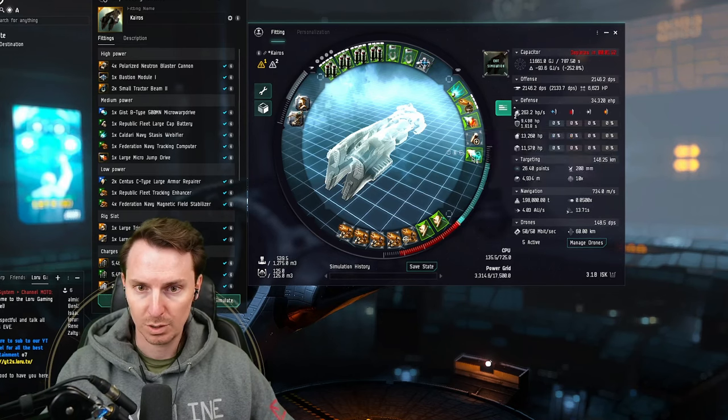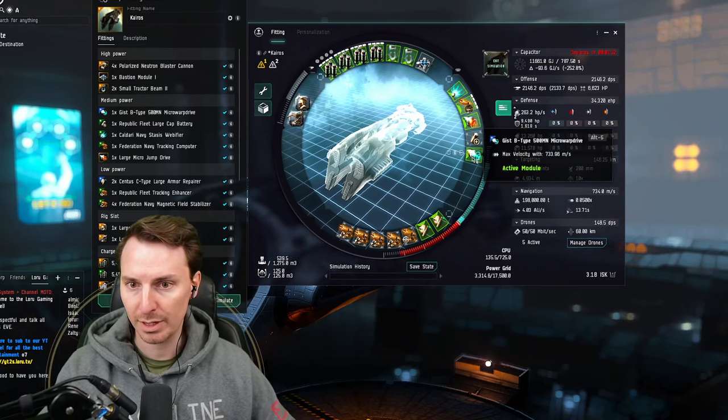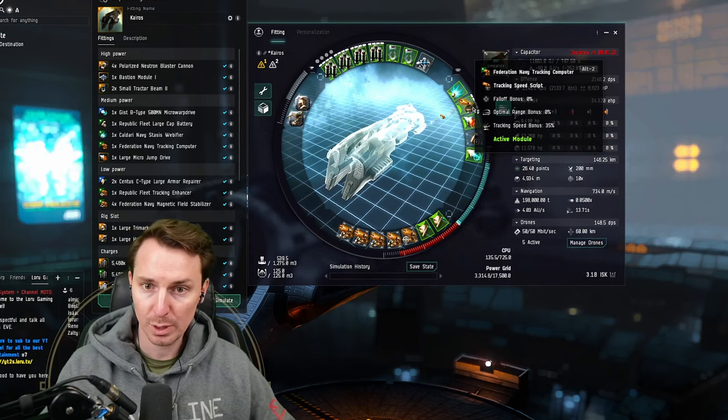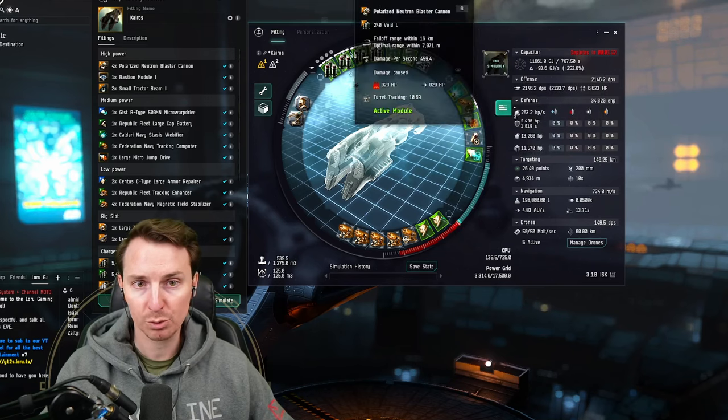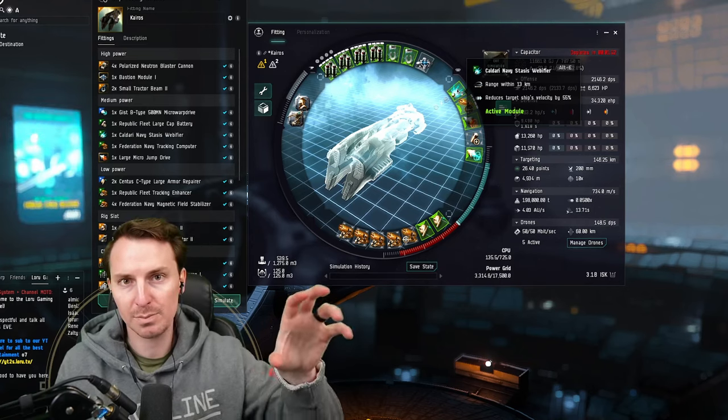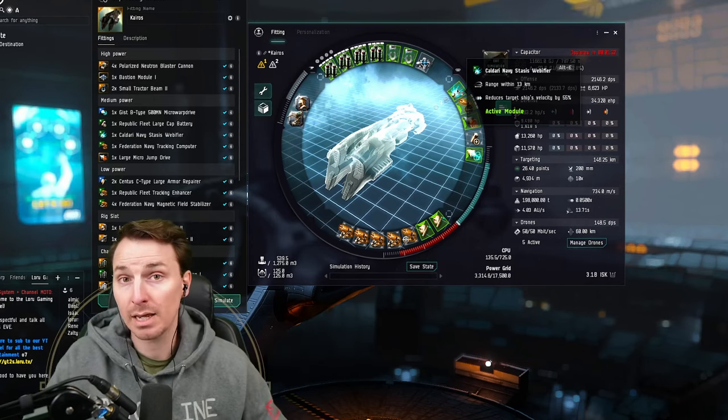We have a single micro warp drive — you're going to go from just a couple hundred up to 733 speed. Finally, you're going to be using the Federation Navy tracking computer with a tracking speed script. You really want to pump up the tracking speed, as there are a lot of frigates that get in close to you. And finally, a stasis webifier — the web lets you slow those fast frigates down and take them out.